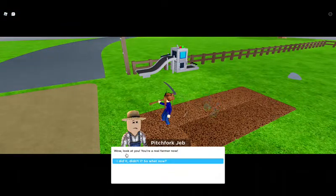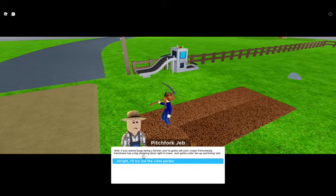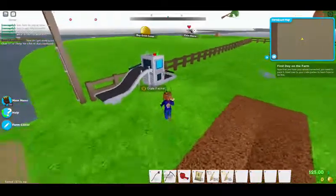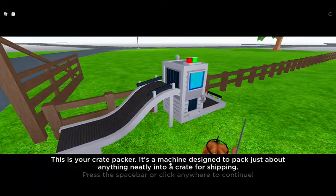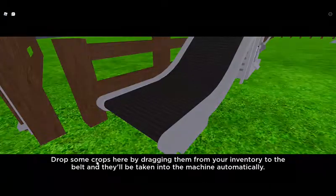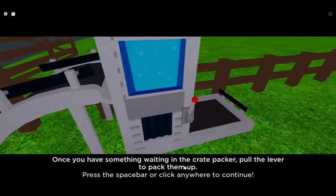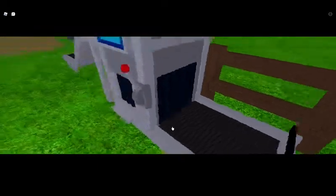Look at you — you're a real farmer now! So what now? If you want to keep farming you've got to sell your crops. FarmTown has a big shipping dock right here in town — you just got to crate them up and bring them there. This is your crate packer — a machine designed to pack just about anything neatly into a crate for shipping. Drop some crops here by dragging them from your inventory, then pull the lever.